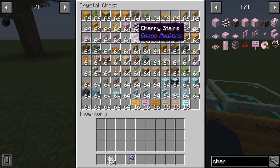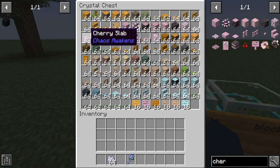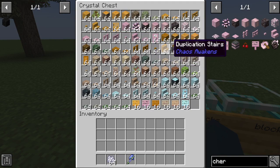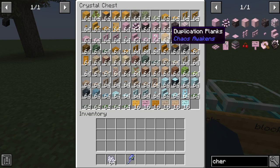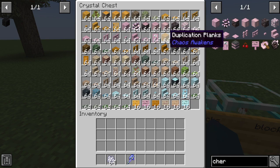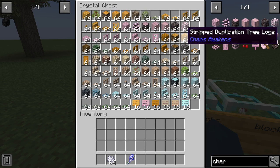It goes on the same way — that's how you get all the wood types, it's exactly the same. You can craft cherry wood like that. Then there's duplication wood — the duplicator tree doesn't work right now, but in the original Orspawn mod it will allow you to duplicate blocks. The duplicate tree isn't in the mod yet, so you can't get it. That's the duplicator wood and stripped duplicator wood.